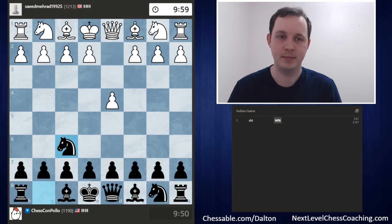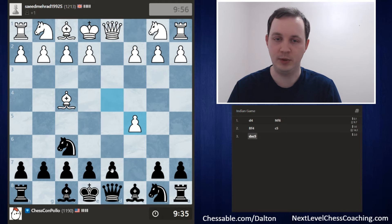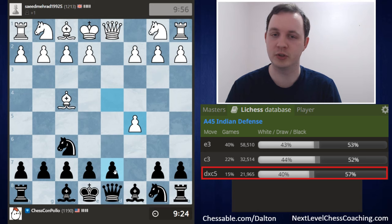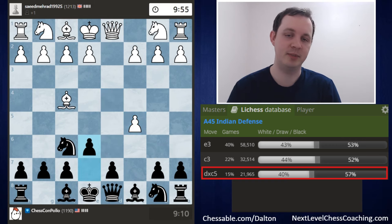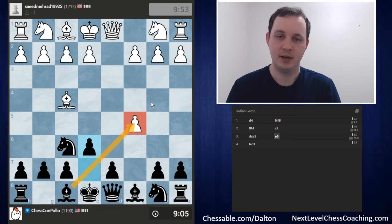In our third game, we're playing against Saeed Mehrad 1992, from the United Kingdom. They start off with d4, we go Knight f6, and they go for the London system with Bishop to f4. Against this, I recommend going for c5 to strike at the opponent's center right away. In this case, White decides to capture the pawn on the c5 square. Against this capture on c5, there are many different options to win the pawn back: Queen a5 check forks the King and the pawn, Knight to a6 attacks the pawn, and pawn to e6 attacks the pawn. I recommend the move pawn to e6, opening up the Bishop to attack the pawn on c5.